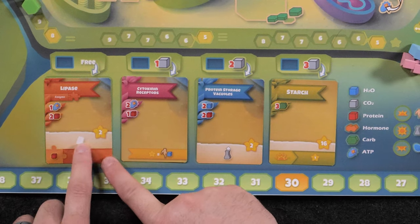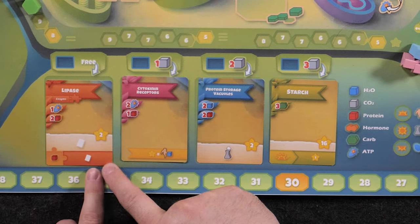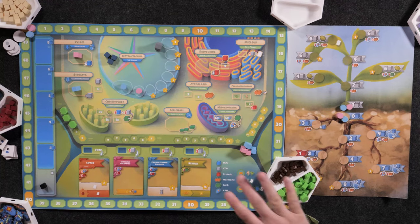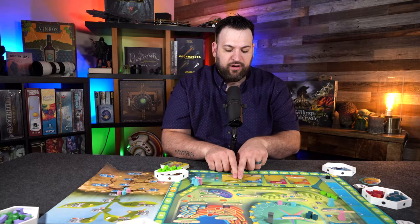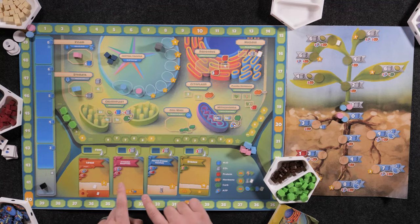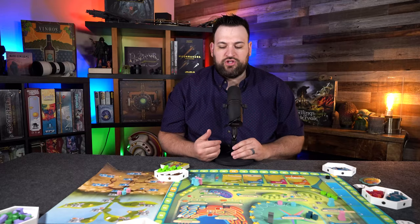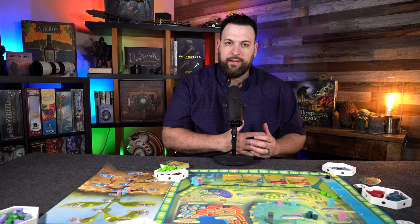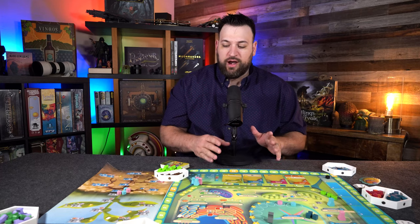Every time you play an additional enzyme, you can spend proteins to take additional bonus actions from those cards. For example, one card would draw you a card and get you two points, and if you played another enzyme on top of it, you could spend one protein to draw an additional card. These are incredibly powerful, but to use them you have to combine multiple different effects. The cost is shown at the top of the card — for example, protein storage vacuole costs two water and two protein, while lipase C requires one mitochondria and two protein.